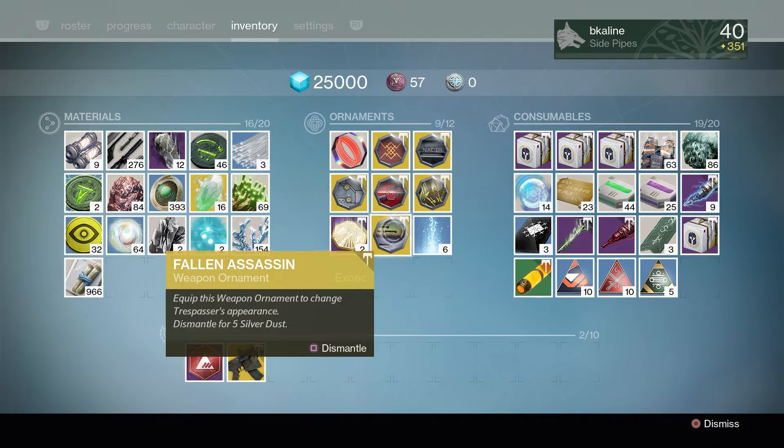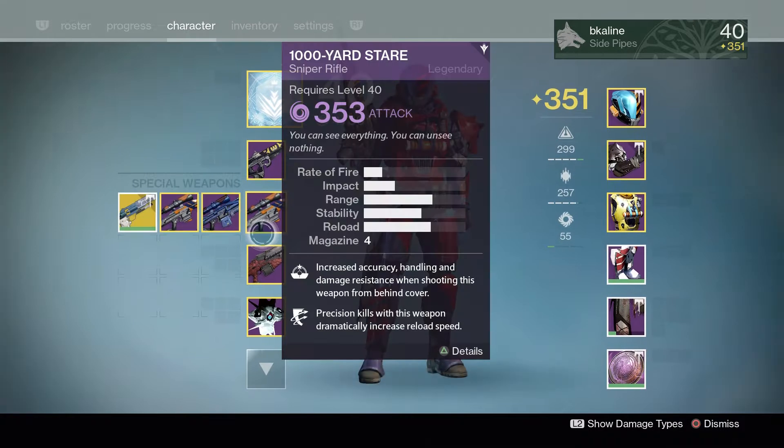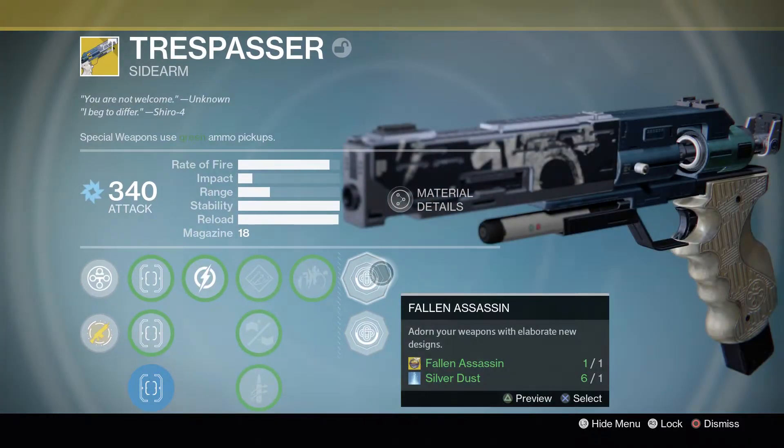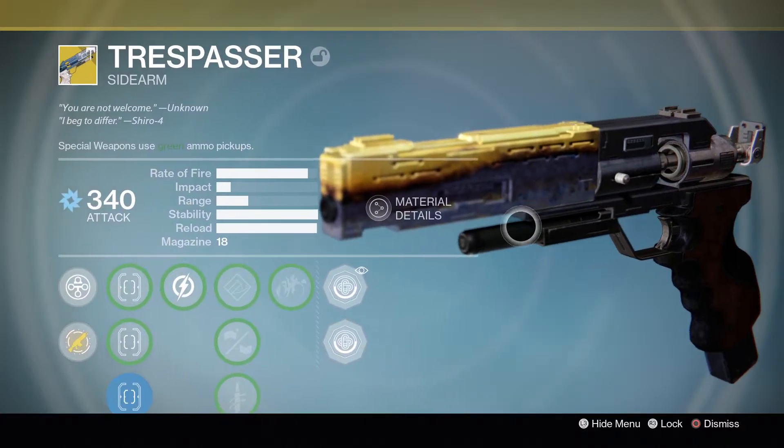The Fallen Assassin is for the Trespasser — that's pretty sweet. I actually already have the Trespasser right here, so this is the Fallen Assassin ornament right there — pretty sweet.